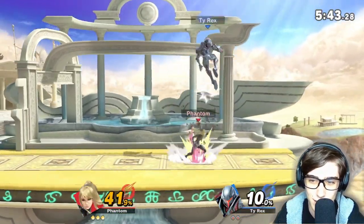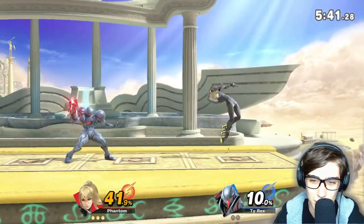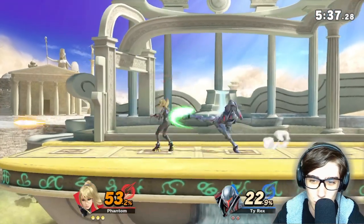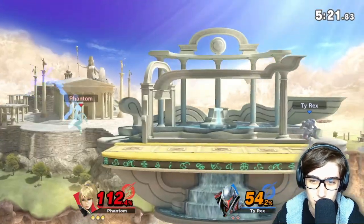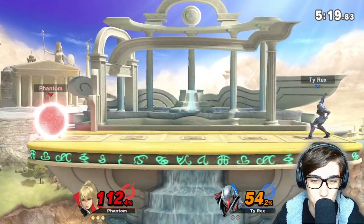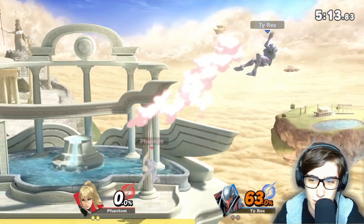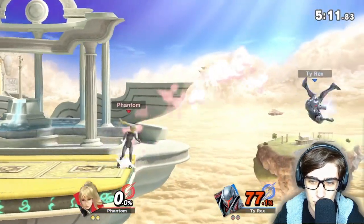That burns him again — I wanted to go for that Up B again but that's fine. Back air — I haven't talked about back air yet but it is actually a pretty good back air. Flip kick back to stage, shield against that charge shot. He missed the flip kick — I wanted to catch him off guard with that aggressive flip kick but it seems like he was ready for it with that up smash.